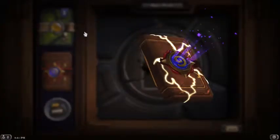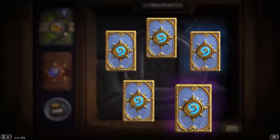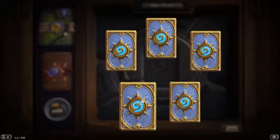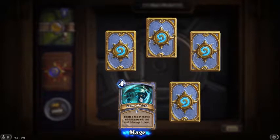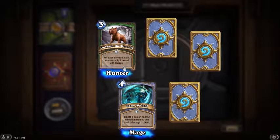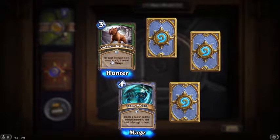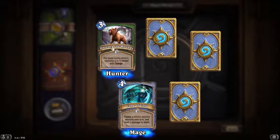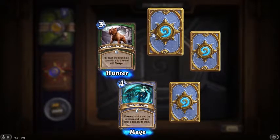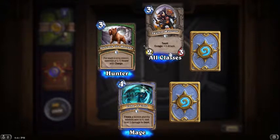We're gonna save the new packs for last. There's a rare - oh, we got a purple! We're gonna open it last. This card's not that great - for each enemy minion, summon a 1/1 hound with charge. That could be really good actually. I like it - Unleashed the Hounds!